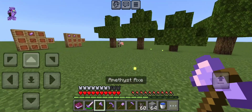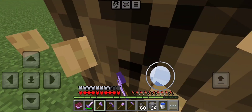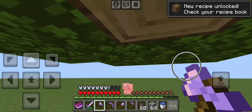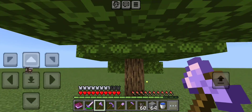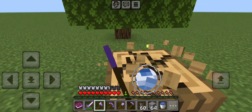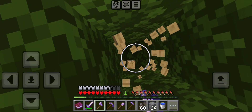Next we will try the Amethyst Axe. As you can see, the Amethyst Axe actually breaks logs pretty swiftly, pretty equal to an Iron Axe. It's pretty efficient in that way.